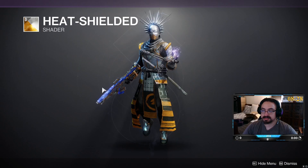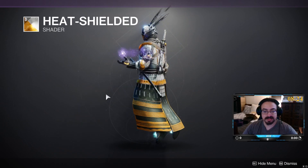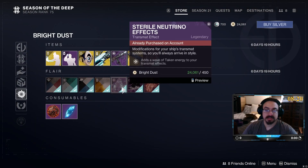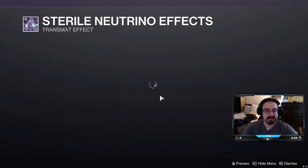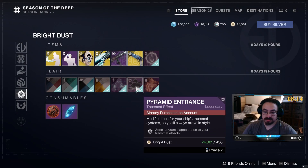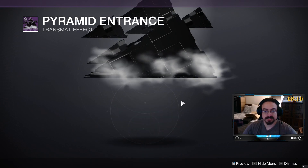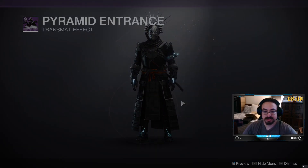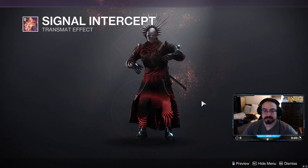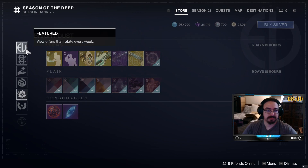Heat Shielded — it depends. Sterile Retino Effect. Pyramid Entrance — gotta love first-time ones. And then Signal Intercept again.